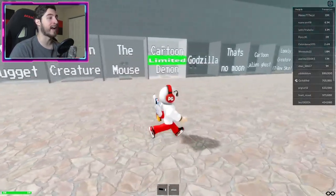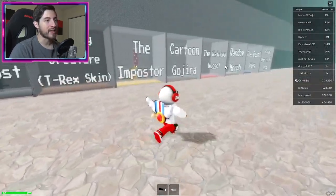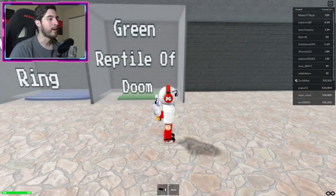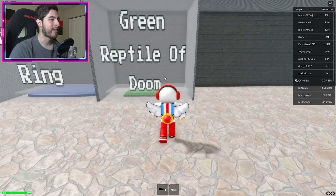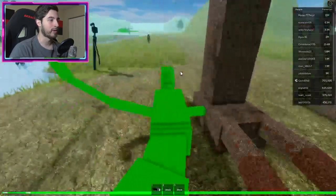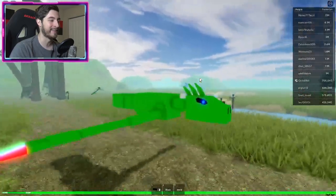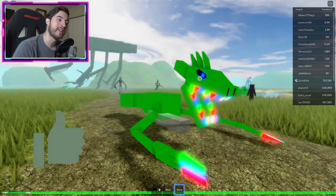If you want to check out the badge morph, go over to the badge room and it should be at the very end. I've done videos for these — I think definitely didn't do rainbow morph or the blood ring. But the reptile — oh, what is the name? It's so different: the Green Reptile of Doom. What's the doom about it? Is it the RGB or the claws? I don't know.